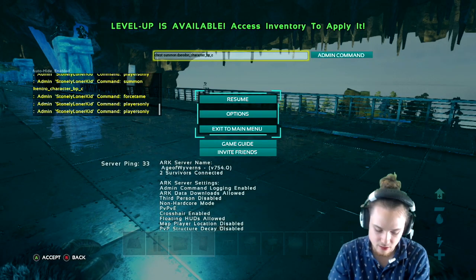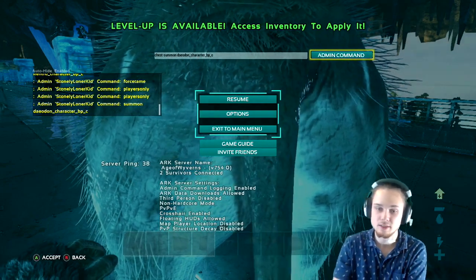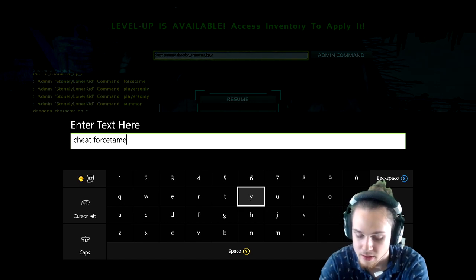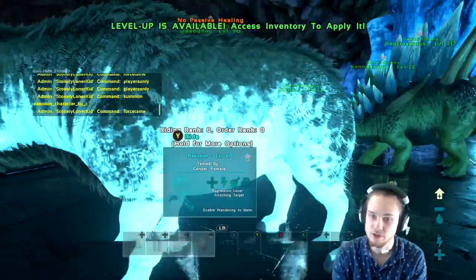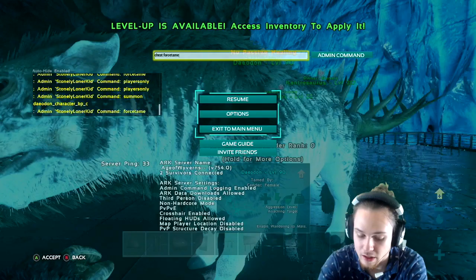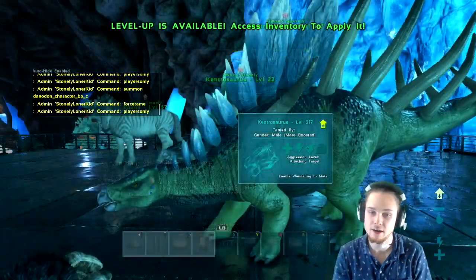Then type 'cheat summon Dayo_Don_Character_BP_C' and you'll have yourself a little Pumbaa. While looking at it, type 'cheat forcetame' and it's yours — you can ride it. Before you do anything else, make sure you type 'cheat playersonly' again to unfreeze the dinosaurs.